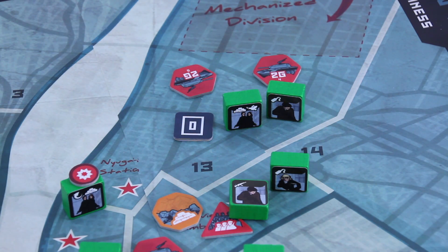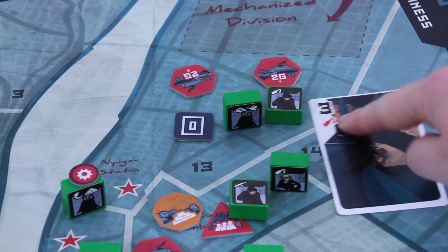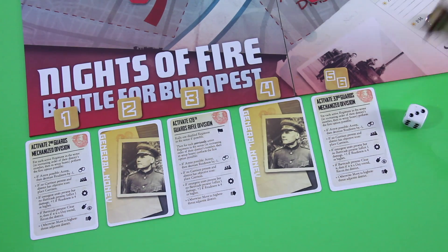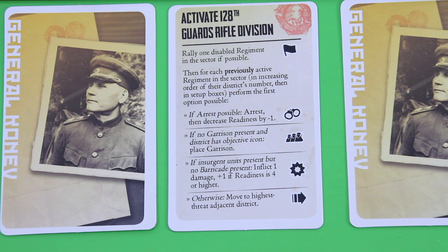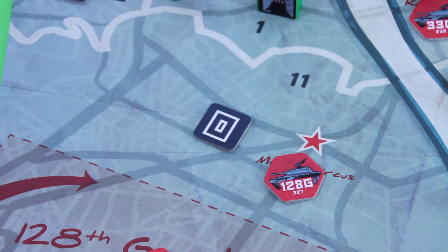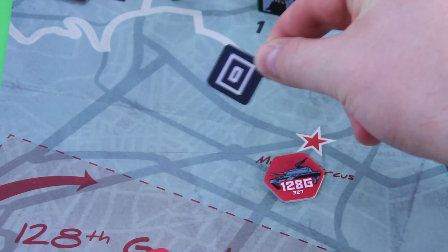With my first action I want to ambush this regiment up there, so I'll reveal this guy, spend three points, and discard this card. The regiment gets deactivated and I take one momentum token. Rolling for the general — that's three — so we activate this card. There's only one disabled regiment rule, but we don't have any. Then for each previously active, if arrest is possible — unfortunately it is — so this civilian gets arrested. It doesn't cost prestige but it still counts for morale loss at the end of the round.